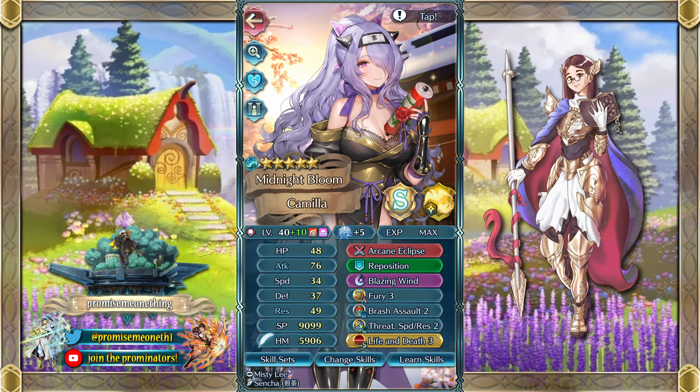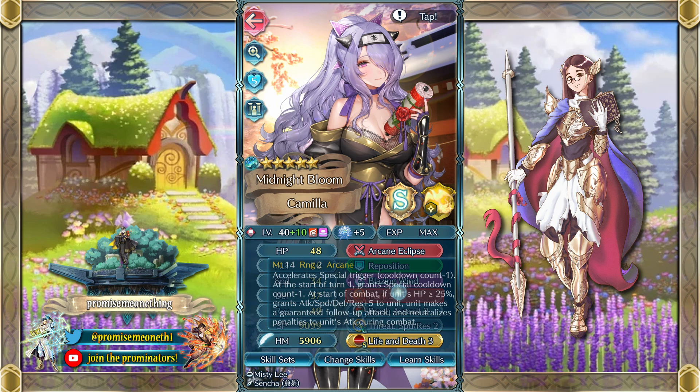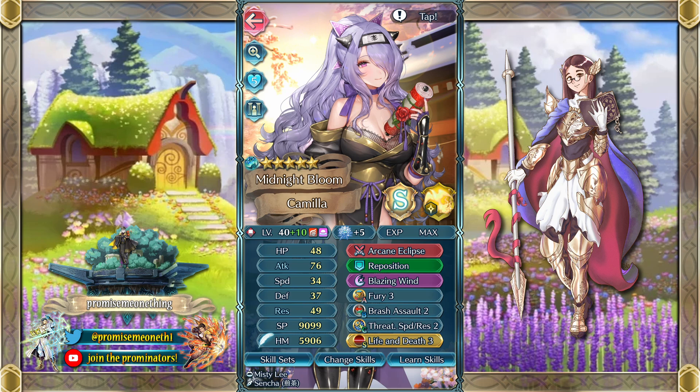First off we've got Ninja Camilla herself. The first thing in this build is the weapon: Arcane Eclipse. Obviously not necessarily budget, but I would argue it kind of is because it's on the Ahura Rises banner right now and you can spark on that for free even if you don't have Fae Pass — just go up to 40 summons and pick up an Ophelia at the spark. I haven't refined it yet because assuming this is on a budget, you might not have the refining stones for it. The special trigger cooldown count minus one and the tomes pulse effect synergizes really well with the rest of this build.